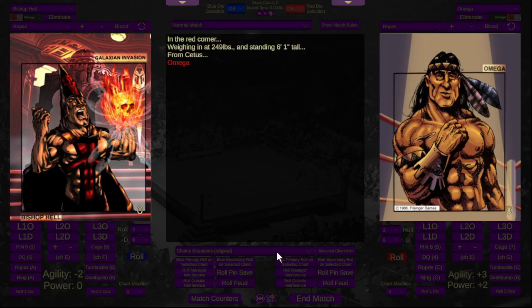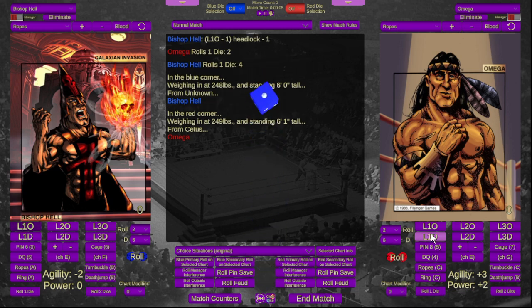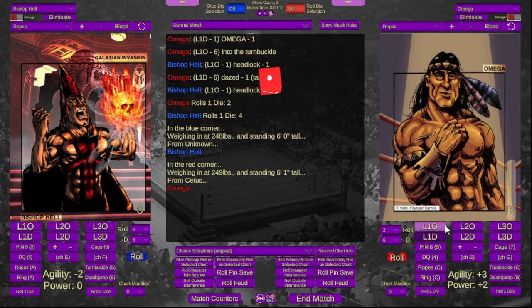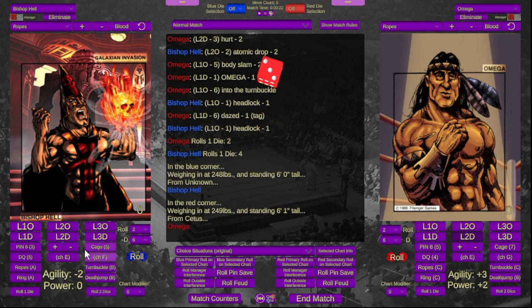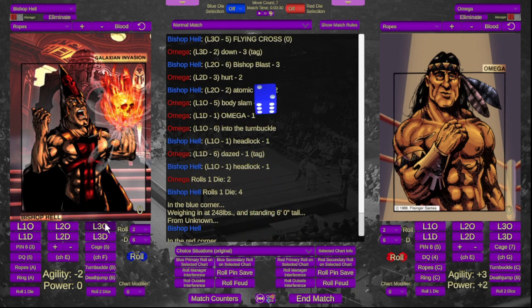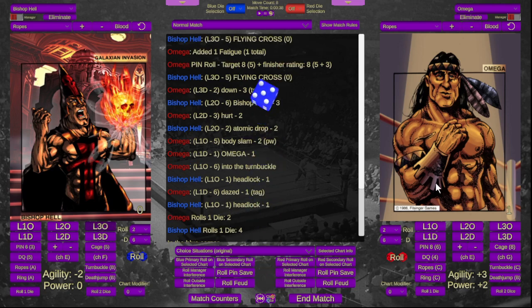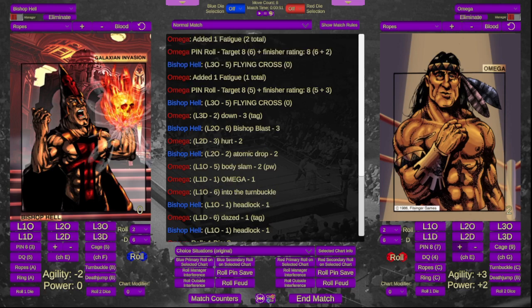This next one I'm most interested to see — Bishop Hell versus Omega. Bishop Hell starts on offense, goes for a headlock, and Omega is dazed. Another headlock — Omega reverses and goes for a Body Slam, but Bishop Hell is more powerful and reverses it into an Atomic Drop, which hurts Omega. Bishop Hell hits a Bishop Blast — Omega is down. Bishop Hell hits his finisher, the Flying Cross. Omega kicks out, but Bishop Hell goes for another Flying Cross — Omega kicks out again but gets another Fatigue Token added.